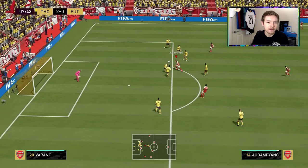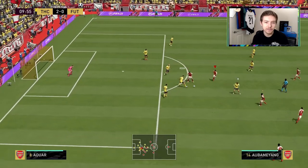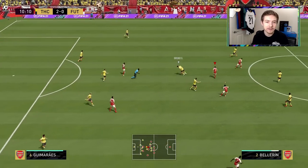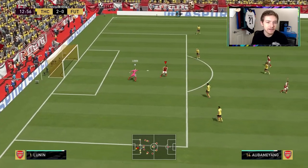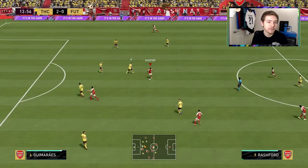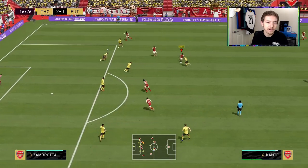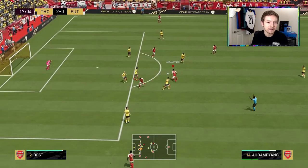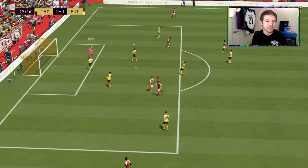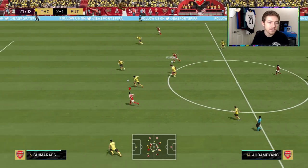That's a pretty solid team. Aubameyang does a few things to find some space, gets around his man — not a bad effort. His skill move initially took him off the ball; he won it back, but then a nice ball into Aubameyang gets a touch on and it ricochets off. Nice tackle there by Kante. The passes are not going fully where I want them, but then Aubameyang does that cute finesse into the top corner — absolute top bins.